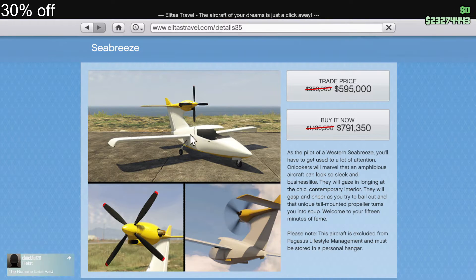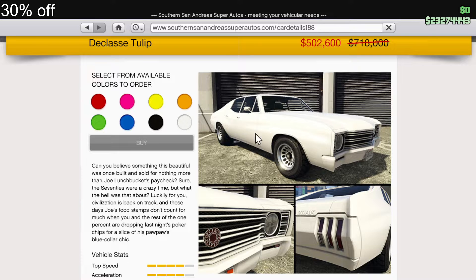30% off the Cheetah Classic, the Seabreeze, the Tula, the Vulum Five Seater, and the Tulip.